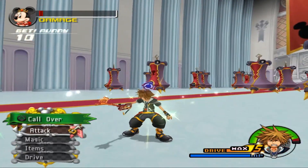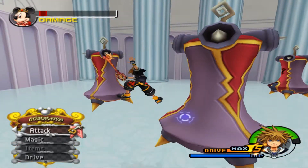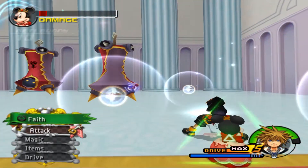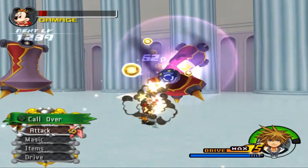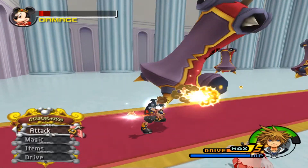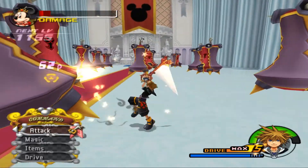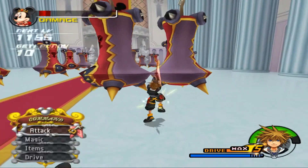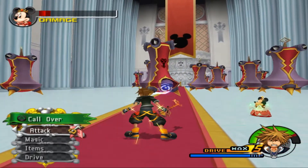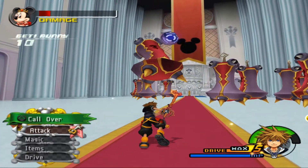Where is Queen Minnie anyway? She's getting damaged. Oh there she is. So I'm assuming this is going to be the most difficult fight we have today, because obviously the Steamboat is going to be changed to the point where it's literally like one combo and you win. That mini game fight - I didn't even want to call it a fight because it's more of a mini game than it is a fight, so let's just call it a mini game fight.